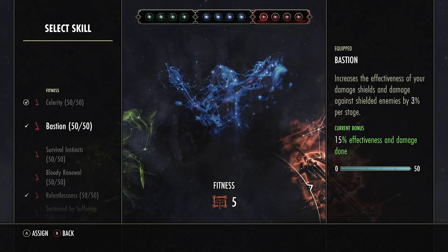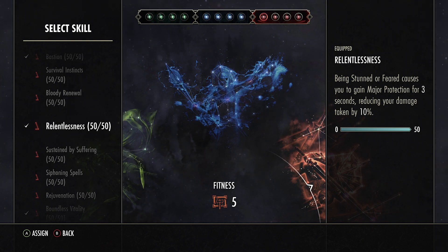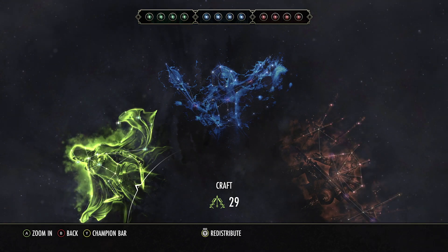Also in Red CP: Celerity increases movement speed by 10% — honestly the best CP in the game. Relentlessness causes you to gain Major Protection for three seconds, reducing damage taken by 10%. Balanced Vitality increases max health by 1,400 — we don't want to be too squishy, and more health is more intimidating. For the Green CP it doesn't really matter; the main ones I'd have are Staining Shadows, Steve's Blessing, Gifted Rider, and Rationer.